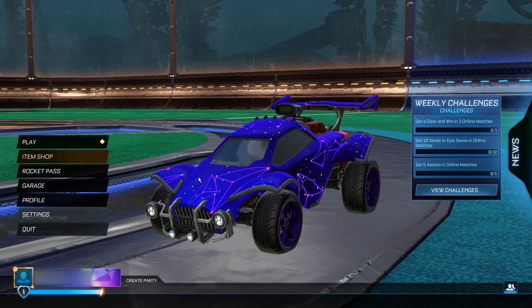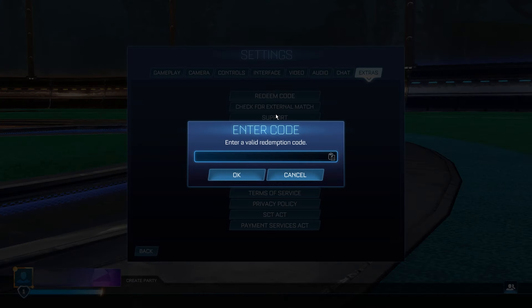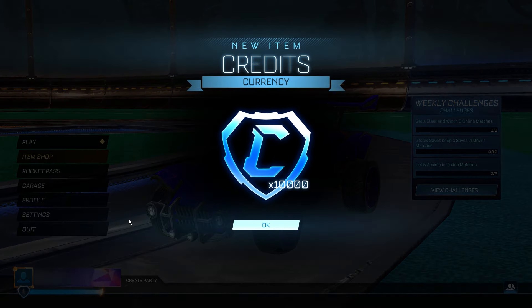Now we're finally ready to go ahead and redeem these credits. Go to Settings, then Redeem Code. The code for this one is simply: season14 underscore codes equals true. Season14 underscore codes equals true. Type that into the redeem code section. This time it is going to give you the 10,000 credits for completely free, as long as you followed all the steps shown in this video correctly.